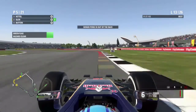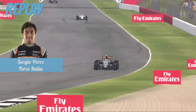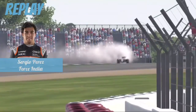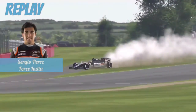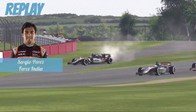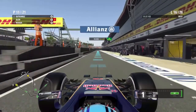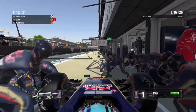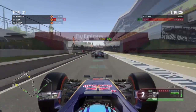Cutting to lap 13 as Perez is out of the race. It is an engine blowout for the Force India driver — he goes off to the right-hand side of the track, and that is a retirement for the Mexican driver. Cutting to lap 16 and we are in the pits once more, this time for a set of hard compound tyres. We get held up by the Mercedes of Nico Rosberg on the way out.